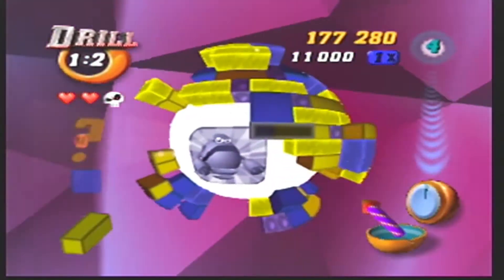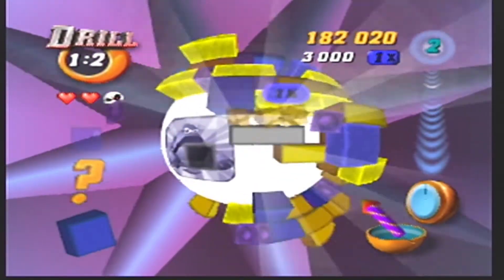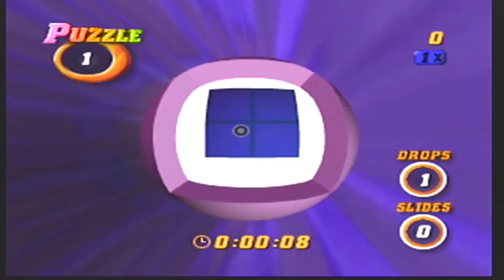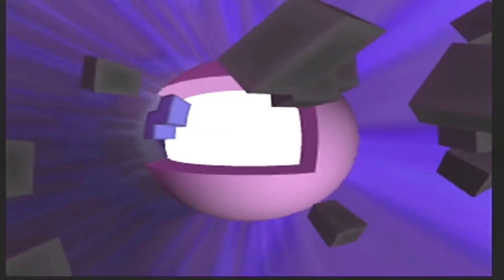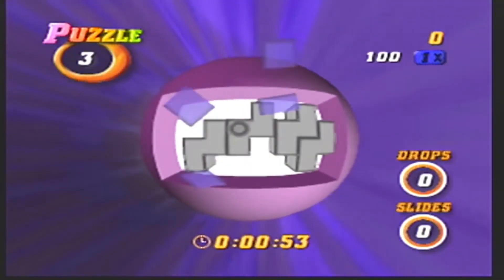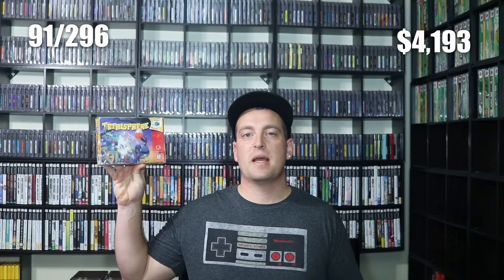In Rescue and Hide and Seek, you start with a giant sphere with different shapes. The idea is to drag blocks that are alike and make the sphere disappear, uncovering different pictures. In Puzzle Mode, you'll find ways to make the entire puzzle disappear — if you mess up once, the puzzle starts over. Even though I had all the Tetris games on N64 before, I never played any of them. What a shame, because this game is fun, and it's definitely worth adding to the collection if you're a puzzle game fan. Tetrasphere is game number 92 for the N64 library.